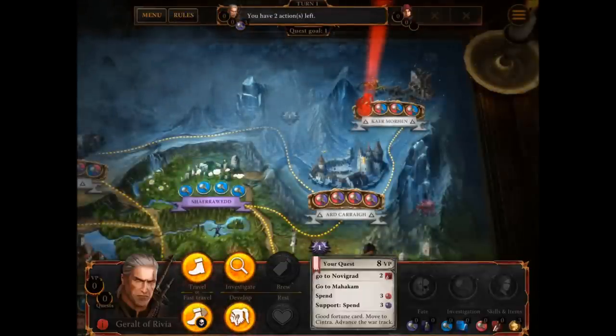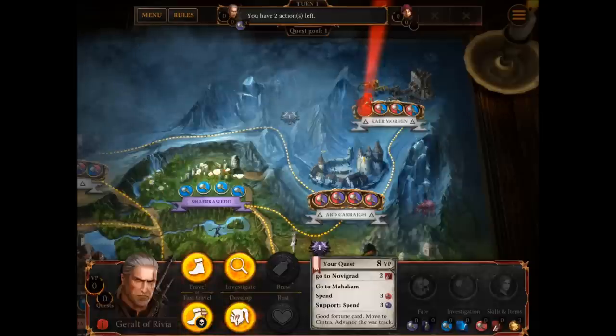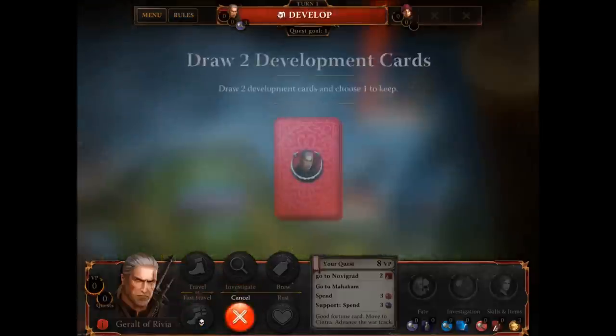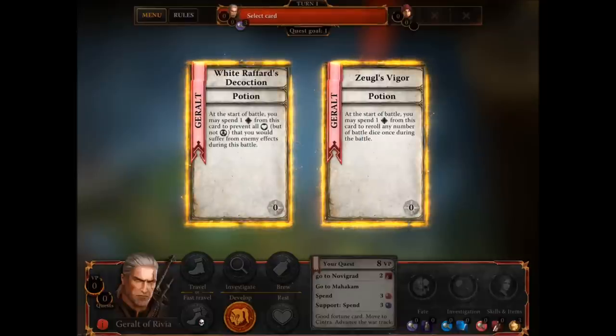Okay, so we've started in Caer Morhen. The interesting thing about this game is you don't actually start with any special abilities — you have to use an action to gain them. Every turn you have two actions to choose from, which are in the bottom corner of the screen. It's always worth having some skills and items, so the first thing I'm going to do is a develop action, which allows me to pick some develop cards.